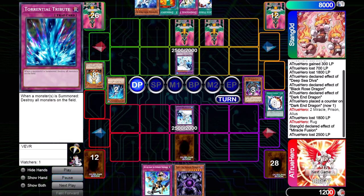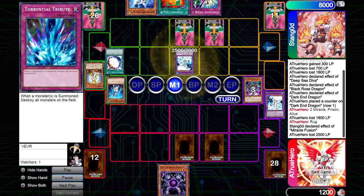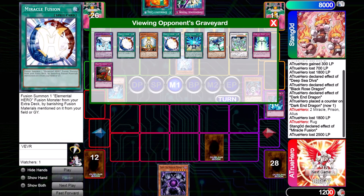On his turn, Stango has a lapse in judgment. He activates Miracle Fusion to clear my Absolute Zero, which it does. However, once my Absolute Zero goes to the grave, it triggers and destroys his newly summoned Absolute Zero. All Stango had to do was just attack. This worked out for my benefit, and now all three of his Absolute Zeros are gone. He goes for the game shot and summons Alias, so I flip up Torrential — I have to, because I'm at 1200 life points, so even a sneeze will kill me.